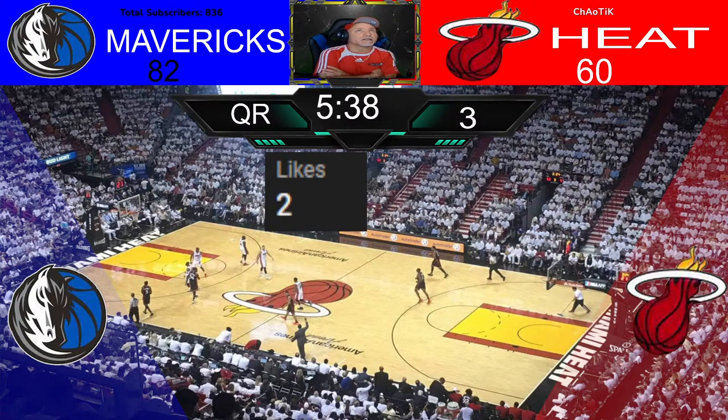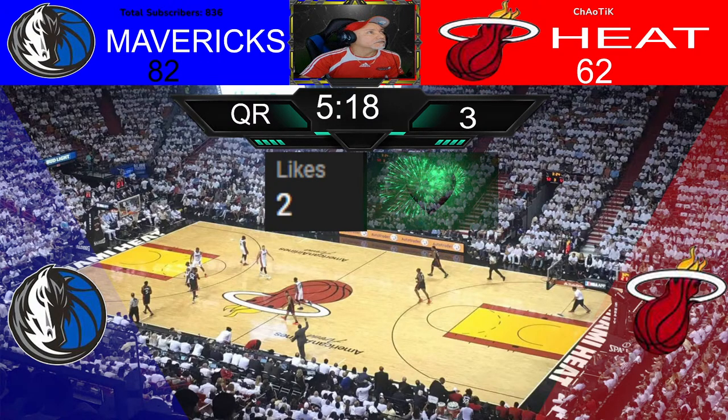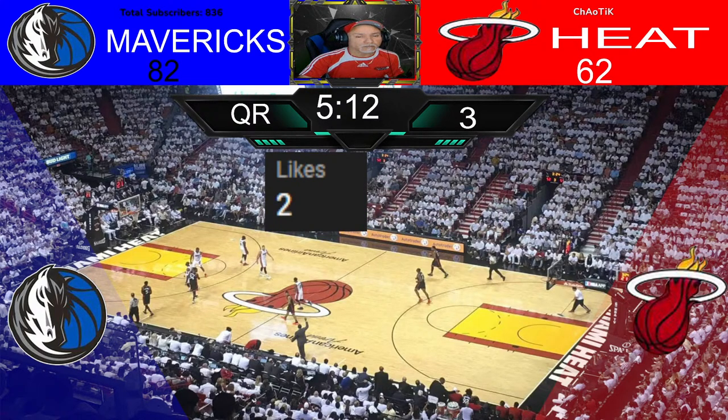Washington three — he misses. Here comes Hero. Jovic. Kevin Love — he drives strong. He got hit a lot but no whistle. Jones passes to Luka. Luka continues with the dribble — pull up three again, he barely missed that one. Here comes Kevin Love. Passes to Jovic, back to Kevin Love — pull up three, no hesitation — he knocks it down. Two in a row.